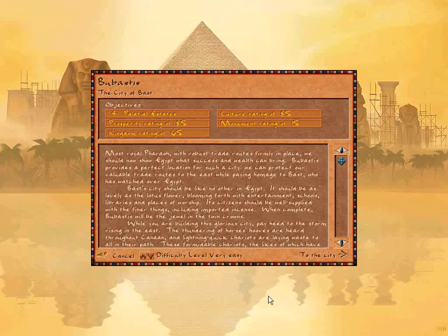Most royal pharaoh, with robust trade routes firmly in place, we should now show Egypt what success and wealth can bring. Bubastis provides a perfect location for such a city. We can protect our valuable trade routes to the east, while paying homage to Bast, who has watched over Egypt.